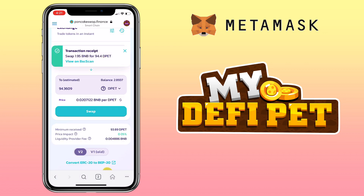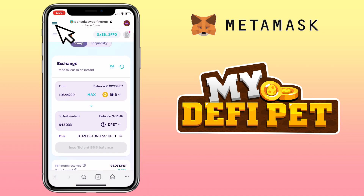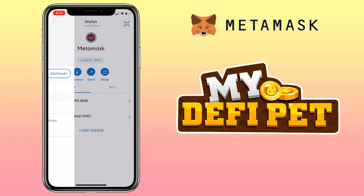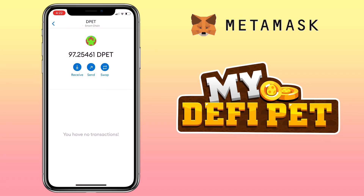I've successfully got my DPET tokens. Go back to your wallet by tapping on the Menu tab and you will see your DPET tokens have been deposited. That's how you buy DPET tokens using your MetaMask wallet on PancakeSwap.